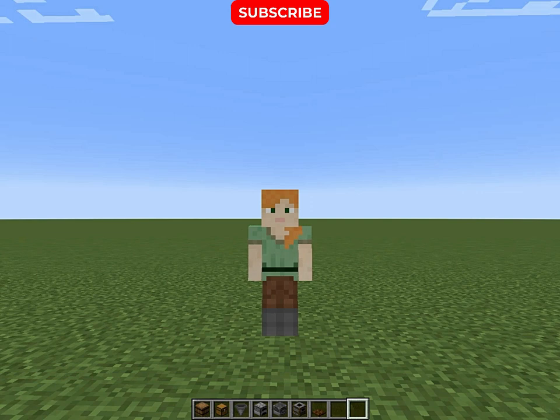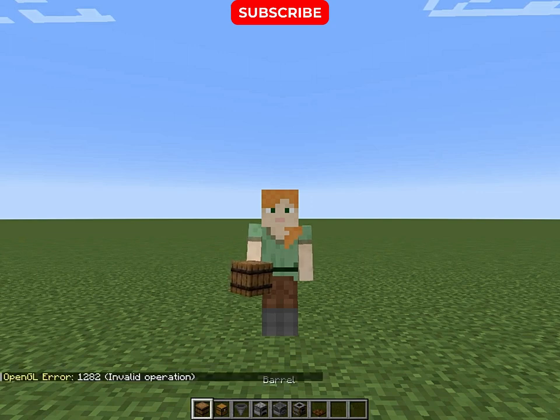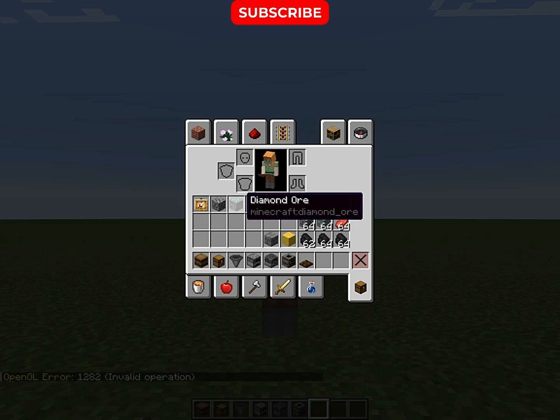So today we are going to build the super smelter in Minecraft, with the help of these items: barrel, chest, hopper, furnace, blast furnace, smoker, trapdoor, glow item frame, and the stuff that we have to cook.